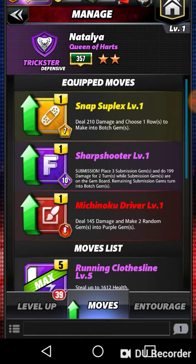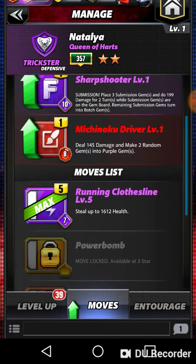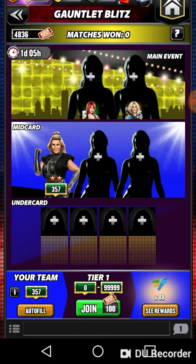Having Natalia unleveled at level 1, take and level up the running clothesline, which is the steel health move. Then with all your level 1 moves, you join the normal gauntlet blitz with just her.